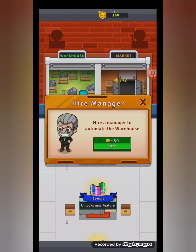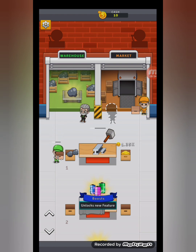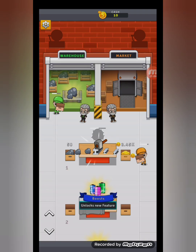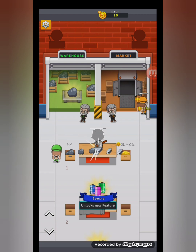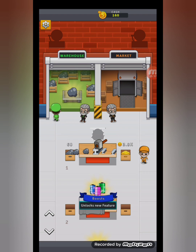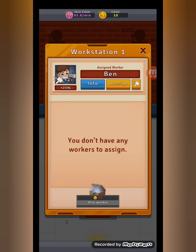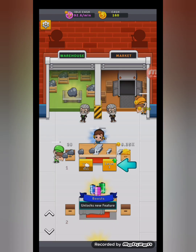We get managers — I can't click on the managers. Oh, we take a worker, not a manager. So the workers are basically like the managers from my other idle games; we can activate abilities and stuff.